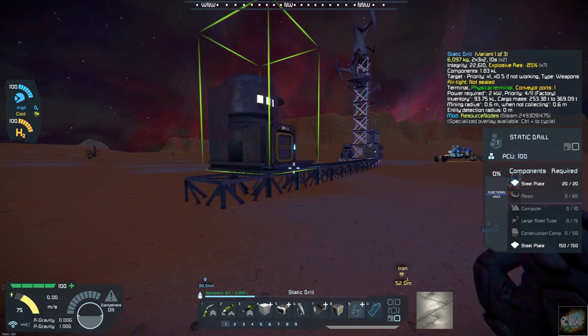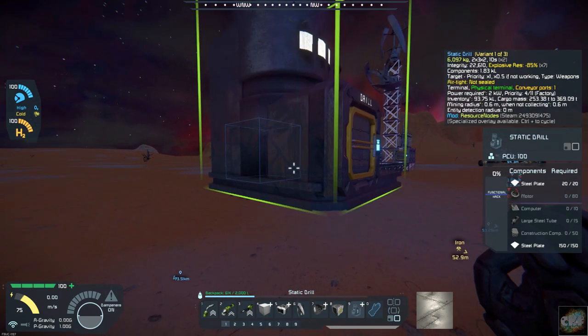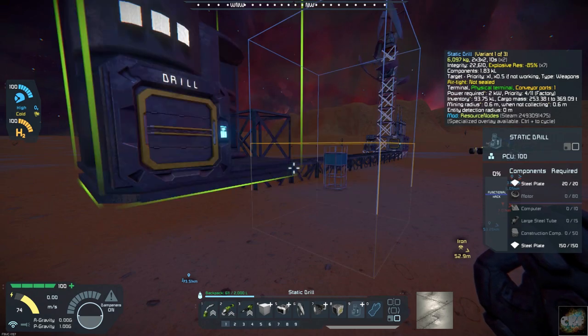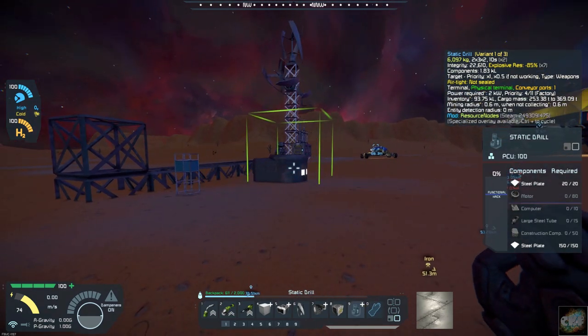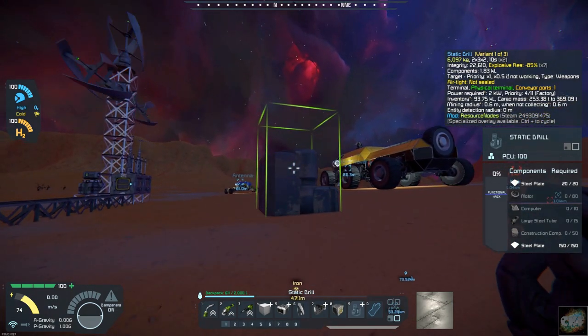Let me put one more block down over here. Let's see how this measures up — let's see if we can put this up a little higher. Well, that's too high. I guess that's where it's going to have to be at because it has to be in the ground. And we can add a conveyor to it. Let's go see if we've got enough parts for this.